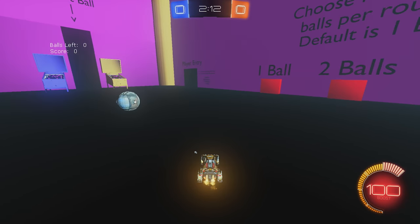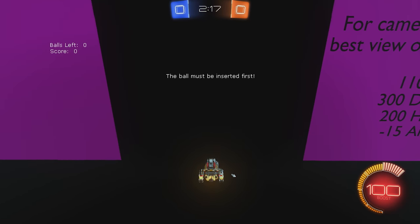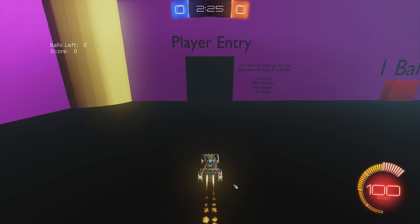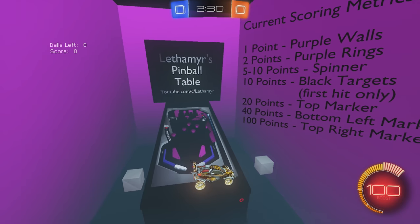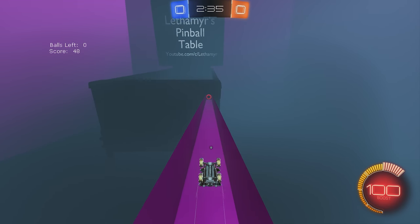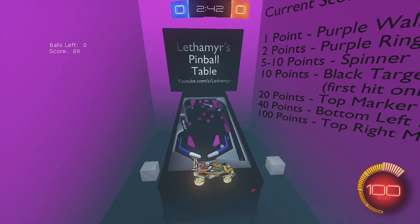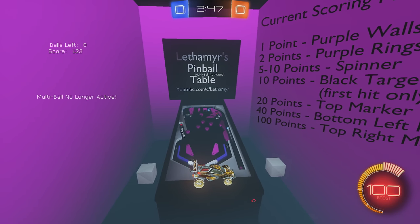Do you want me to go first to show you the ropes? I'll select one ball — it's already selected. When I drive into the player entry... oh, the ball must be inserted first. I forgot about that. You have to insert the ball right here in the middle of the coin slot. But once you enter, you drive across this button, and then depending on how fast you go, the ball will fly into the field. Now I've got multi-ball!